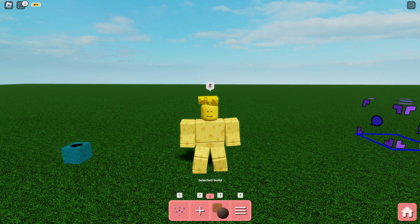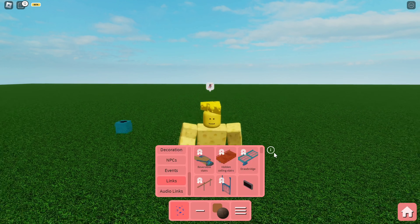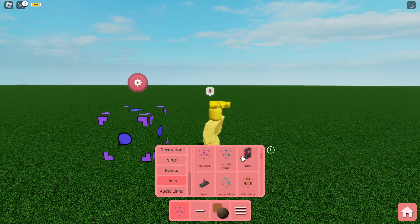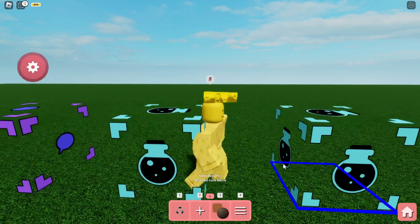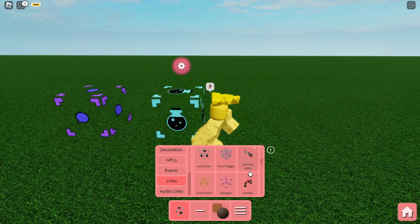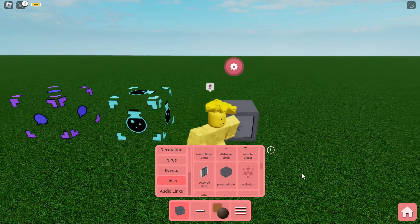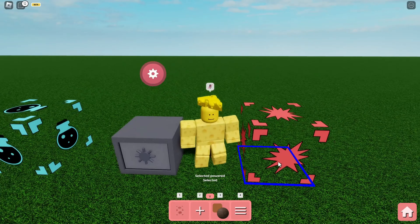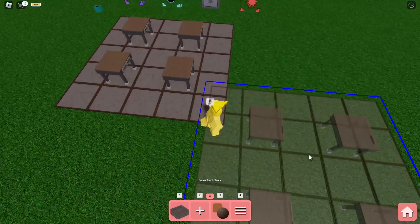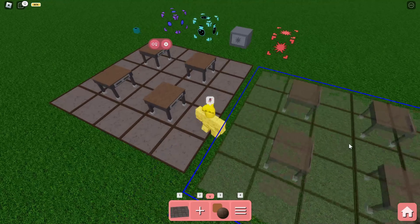Now let's look at some events from the links category. First we have the info block, the newest cure blocks which probably turns infected players back into survivors, the power safe which will be really useful, the explosion block, and the desk event — which is the event from the Breakout chapter, which is amazing.